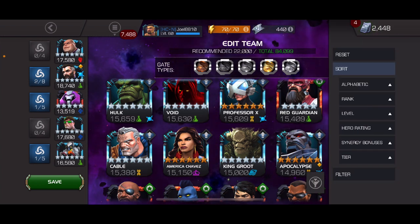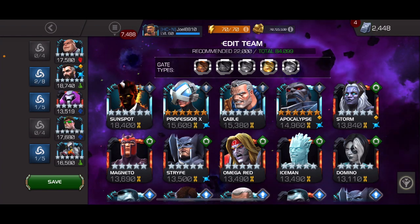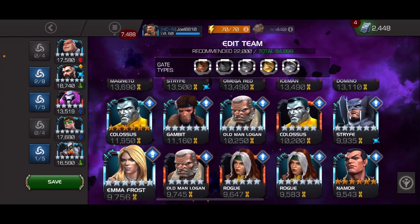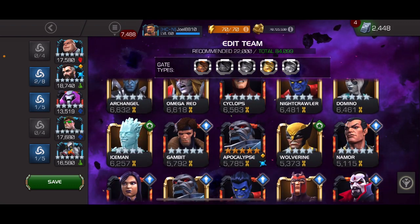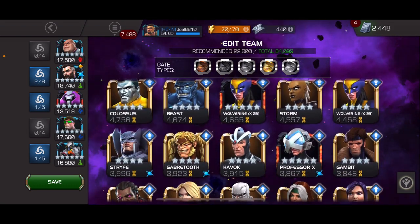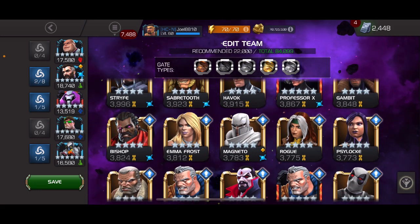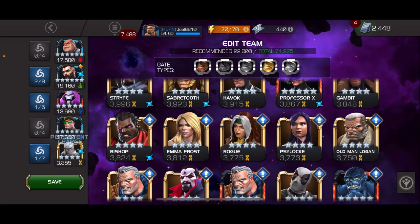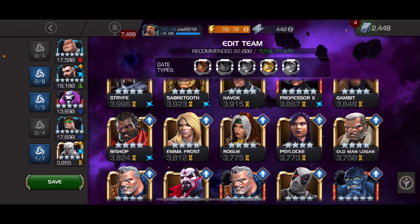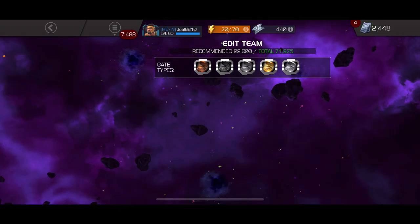Apocalypse and the White Magneto synergy could be pretty good. Let's go ahead and grab White Magneto — Magneto House of X. I only have him as a four-star. Who do I want to take out? I guess we'll take out Anti-Venom. Let's go ahead and try this out and see what happens.